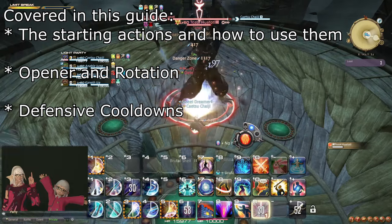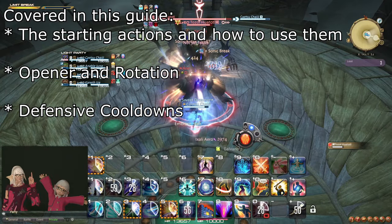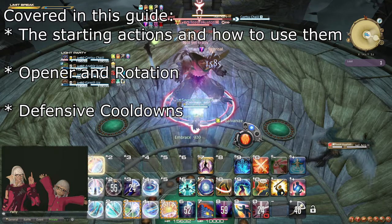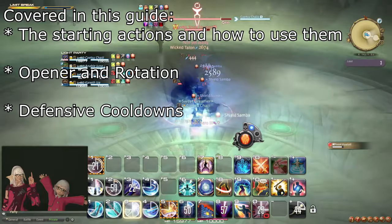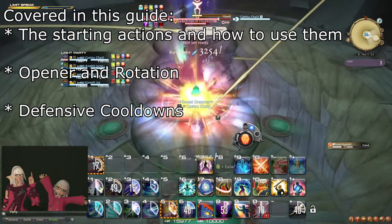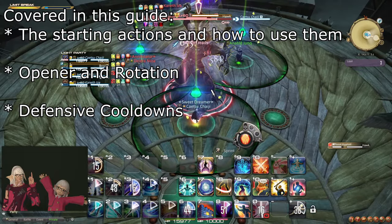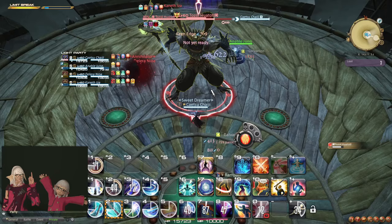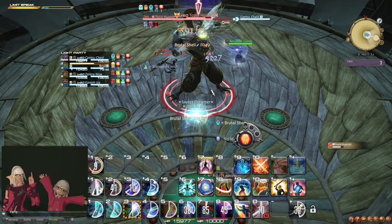If you're about to pick up Gunbreaker for the first time and find it a bit overwhelming to get started, then this video is for you. This guide will teach you how to play Gunbreaker in Endwalker at level 60 specifically, including everything from weapon skills to abilities, but not role actions. We will also cover tanking advice like cooldown cycling, and finish off with an opener and general rotation advice combining all of the things you learn throughout this guide.